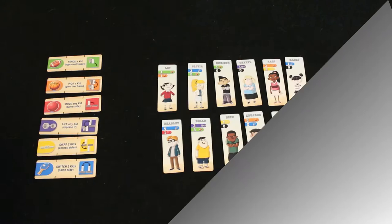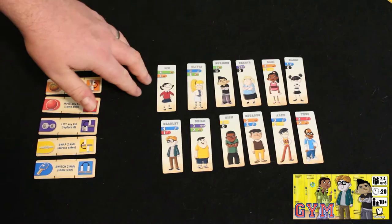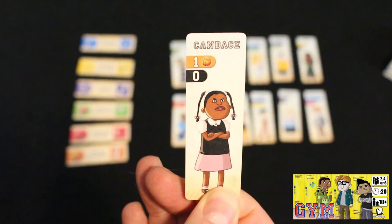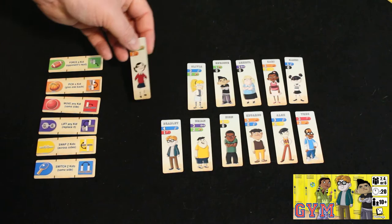Gym is a game about being on the schoolyard, picking teams, and playing through some sporting events. The first phase is the pick phase where you're picking the kids that are going to be on your team. These cards have different abilities in different sports — most kids have two abilities, and there are bully cards that have just one ability. You can tell by the pictures that they don't look too happy to be on the playground. The kids also have some special abilities. You'll go back and forth picking cards and picking your teams, and whenever a bully is selected, you have an opportunity to manipulate which events are going to get played.